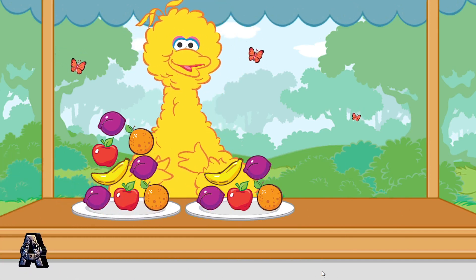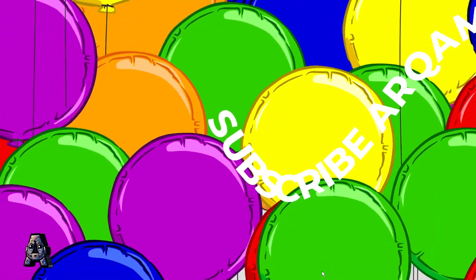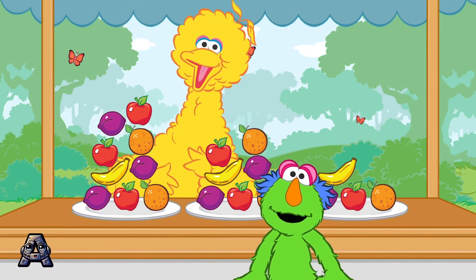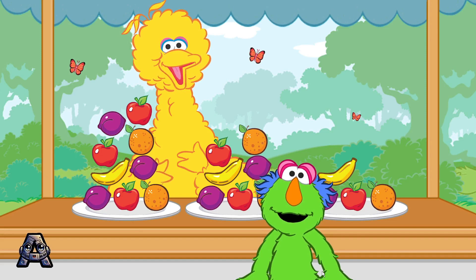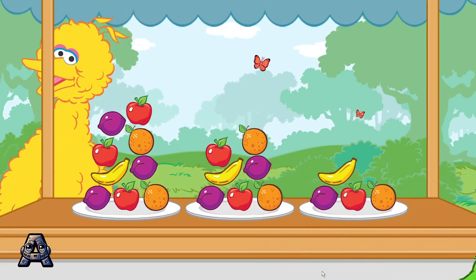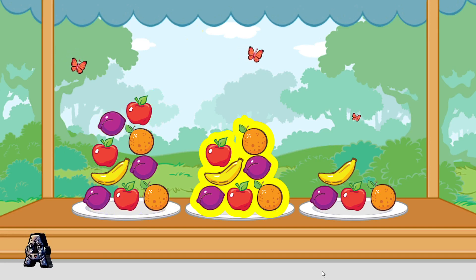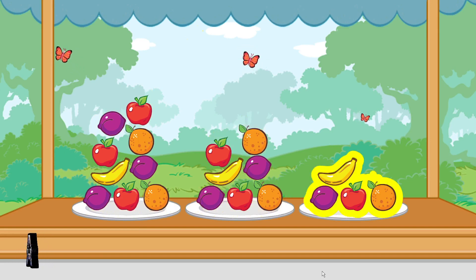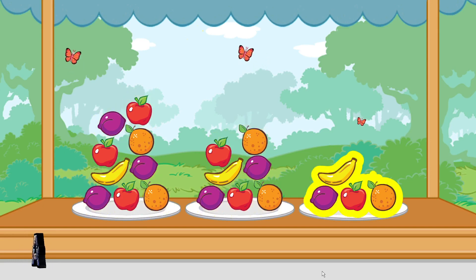Here's another hungry monster looking for some colorful treats. Choose the plate that has more than 4 pieces of fruit and less than 9 pieces of fruit. To choose a plate, tilt the Wii Remote back and forth. Then, press the 2 button.